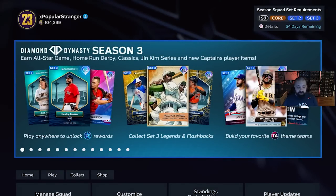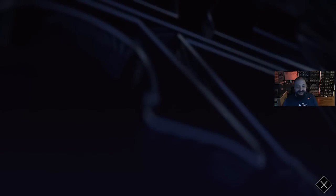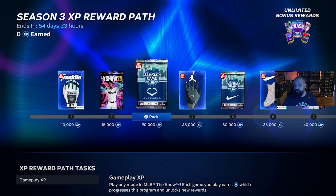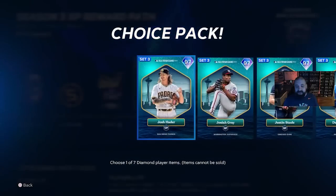We're going to focus on the main XP reward path first. Looking at the Season 3 reward path, there are various cosmetics and small packs that you probably don't care about. The good stuff starts when we scroll further down — the very first NL All-Star pack comes at 180,000 XP.